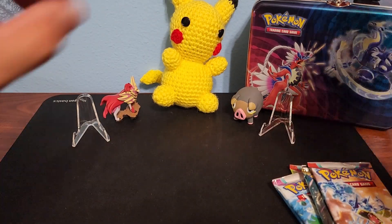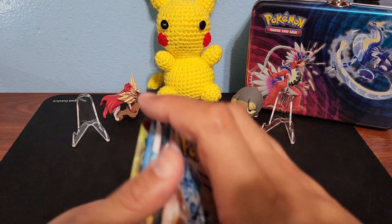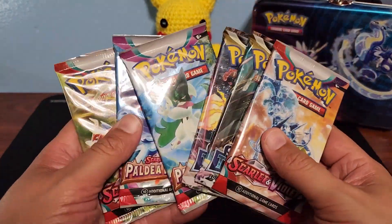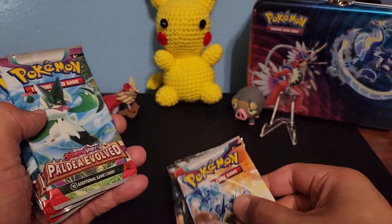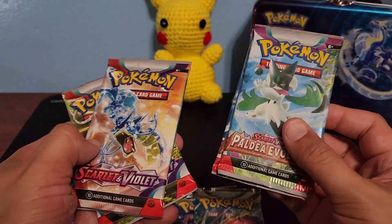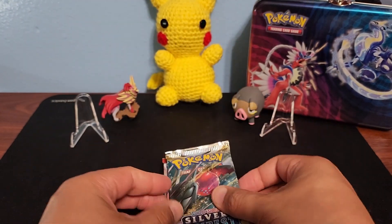Let's move all this off to the side and get to what we really want — those packs right there. We've got Silver Tempest, so we do get some Sword and Shield in there, along with Paldea Evolved and Scarlet and Violet. Let's start off with the Silver Tempest — haven't opened Silver Tempest in a while.